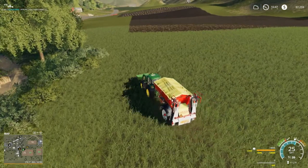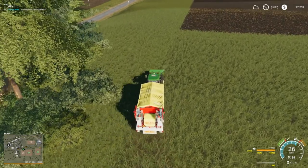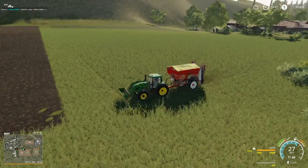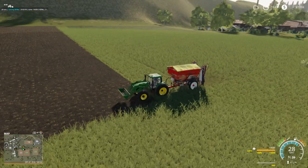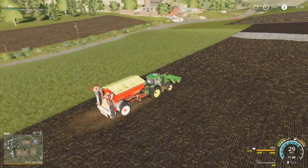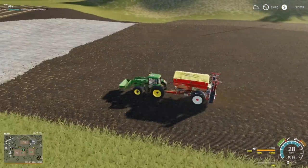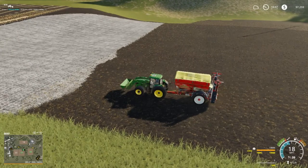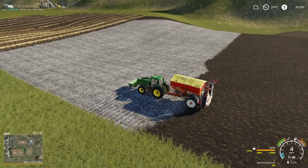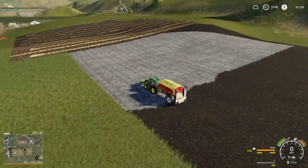In order to do this and to actually make us some money, a couple things need to happen. One, I need to buy this field. Two, it's got grass on it that we can harvest - we got grass down the side and up there we can harvest. You can see this is where I limed before. All this is going to need lime once I start plowing.